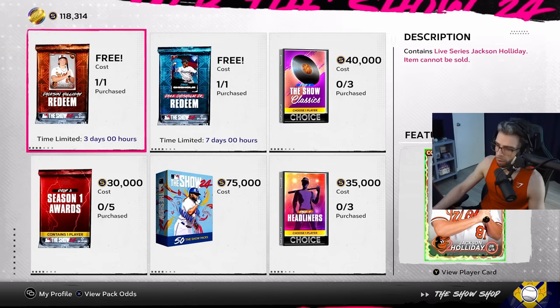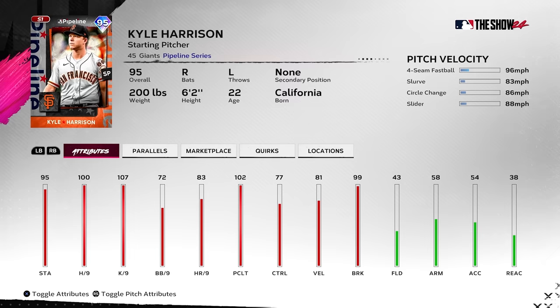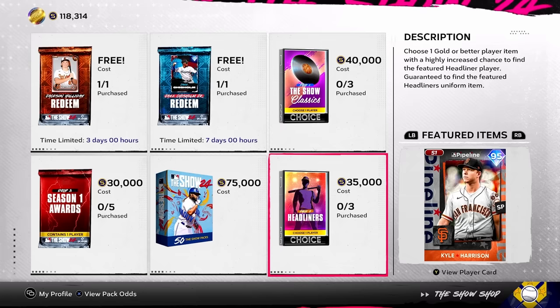These cars are still free here, same as before. New headliner Kyle Harrison — wow, he's buns. I'll pass on this. He's got the Imanaga problem: no pitch mixes, no outlier, nothing. W if you're a Giants fan, but headliners have been pretty disappointing so far this year overall.